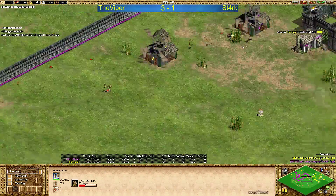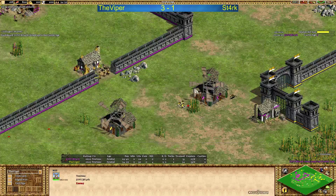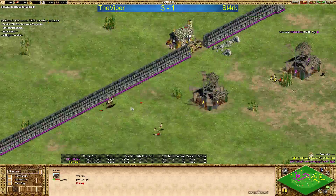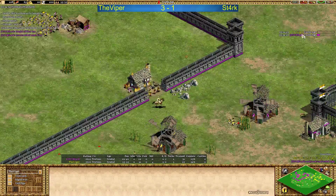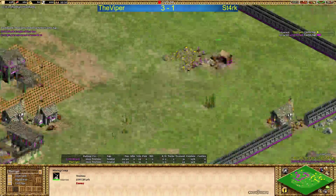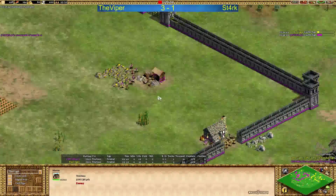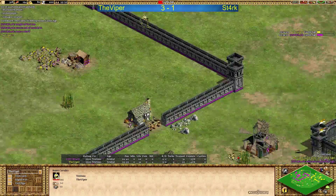I'm expecting to see knights here. Viper still taking all the deer — I haven't seen this in a long time. Two mills so close, and actually fighting for deer in dark age — but it's happening. Both players up to castle age: Stark 23 seconds ahead but two villagers behind. Both plays up to castle age.